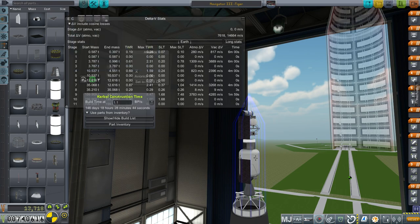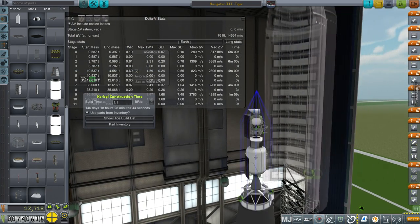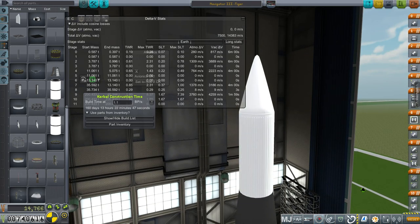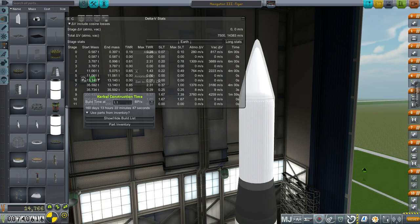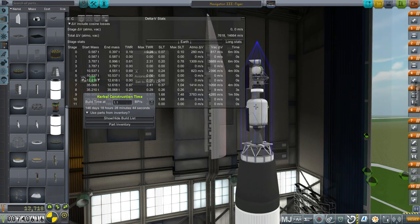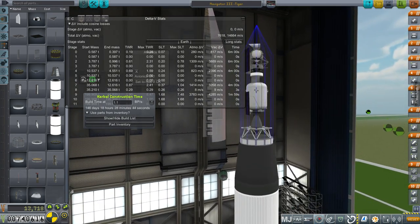We see 146 days... I thought it was much more than that. Let me put the fairing back on. Okay, 160 days. Wow, the fairing takes like 14 days to build. That's pretty severe. I wish we could do without it but I don't think we can.